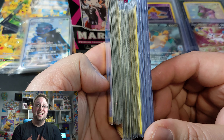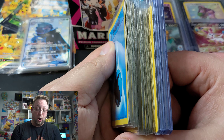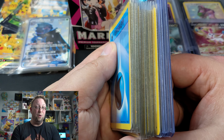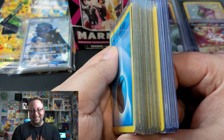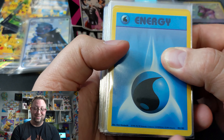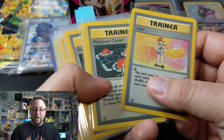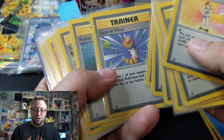That is 51 cards, no duplicates, nothing like that. So if you're looking to complete a base set Pokemon collection — which I recommend everybody does — this will get you halfway there. Want to see? Let's go through this. I already showed you the energies. You get all the energies. We've got a whole bunch of trainers — I think it's almost all the trainers, if not all the trainers.